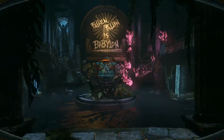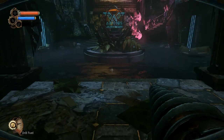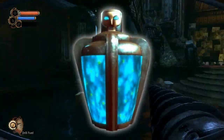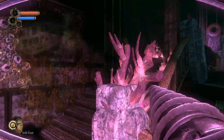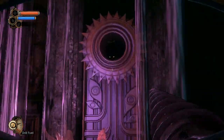BioShock 2 is a first-person shooter that subtly blends traditional and unorthodox elements of an RPG into its gameplay. The role-playing components are present in a variety of different forms. Being able to augment your character is made possible not only through plasmids and gene tonics, but also through the use of different ammunition types for your firearms and the ability to upgrade your weapons. However, the most prominent method by which you can define your avatar is by means of a pseudo form of leveling up.